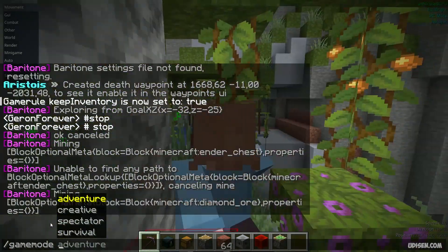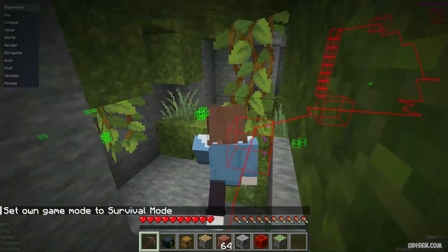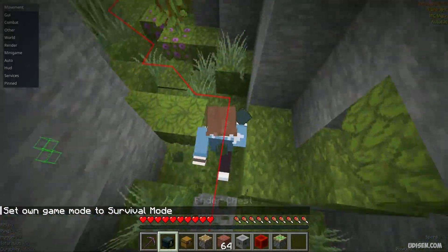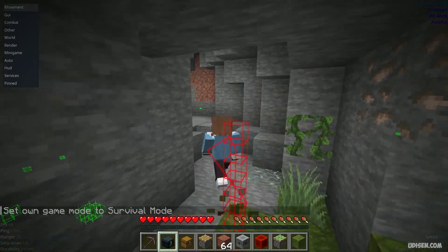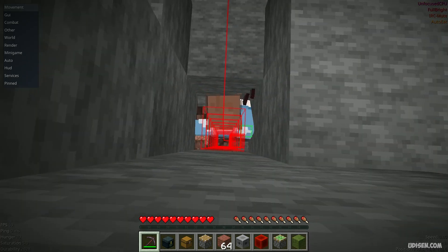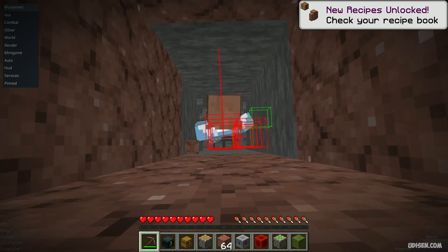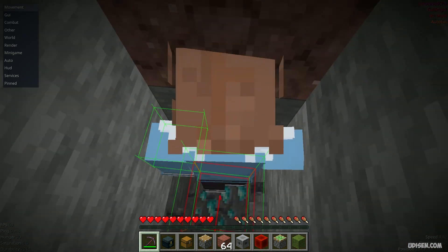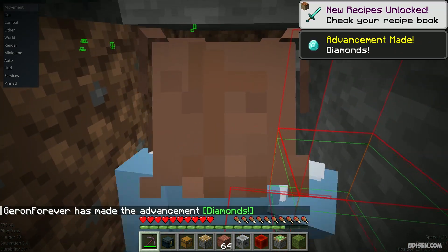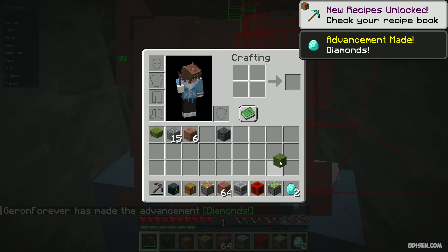Of course, we cannot obtain diamonds because I didn't activate survival game mode — I know, it's fun. We're already moving in this direction. Usually Baritone can avoid lava, water, and so on, and kill creatures if you activate kill aura. As you can see, we already have our first diamond!